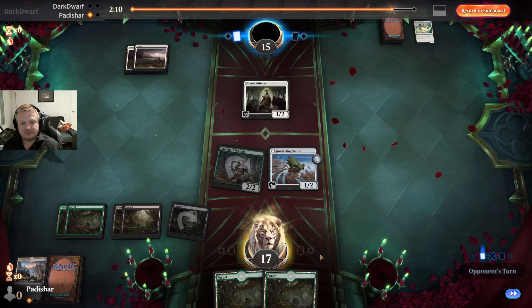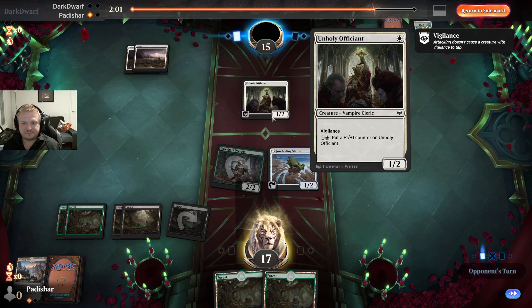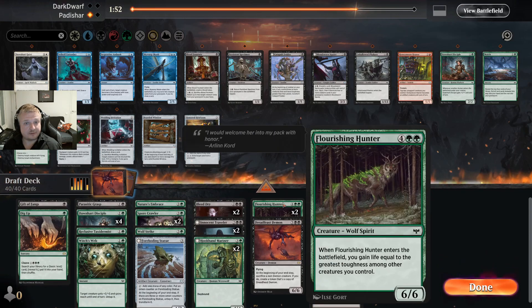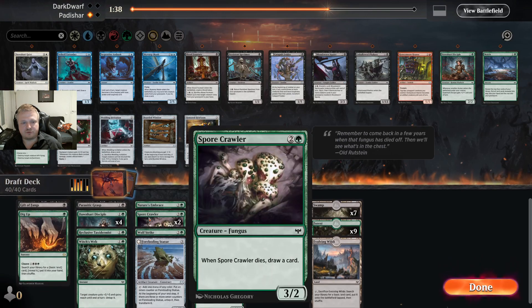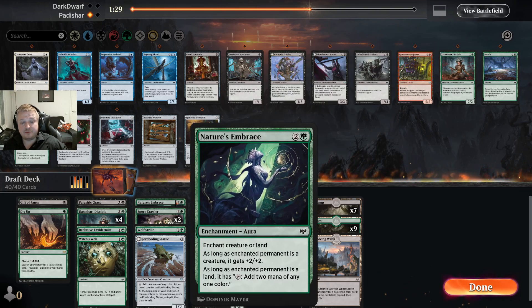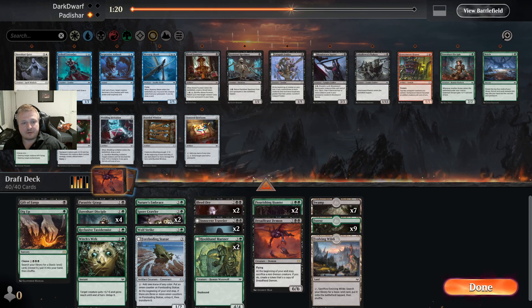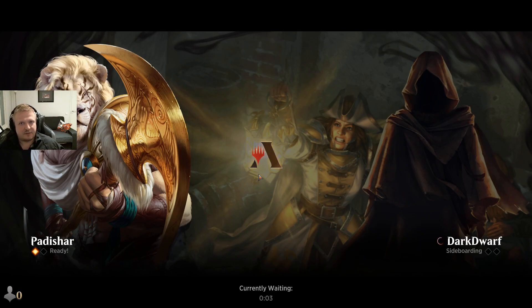They concede because they never drew a third land. An uneventful game — I was flooding out quite a bit. I only had three spells in the game, so it could have been quite bad if they had a normal draw. I didn't learn a lot except that the vampire cleric is a vampire so I cannot kill it with Gift of Fangs — keep that in mind. I still can't put the Disciple in. They play white so they might have disturb stuff — I could swap Nature's Embrace for the Heirloom, but I like the option to give plus-two plus-two more than just the exile option.